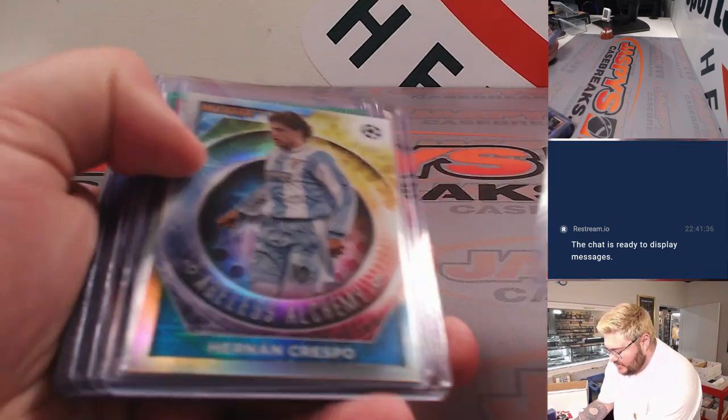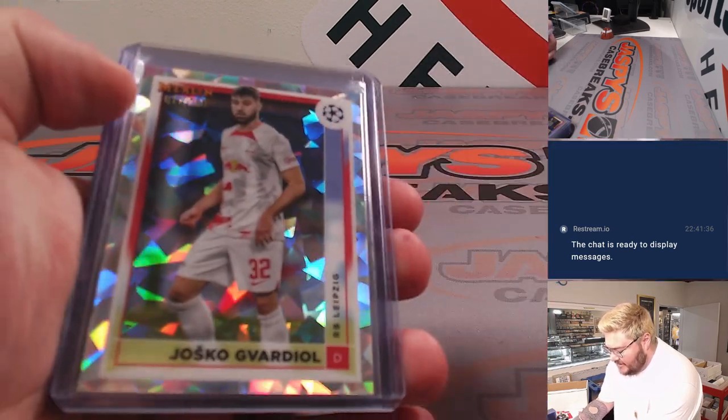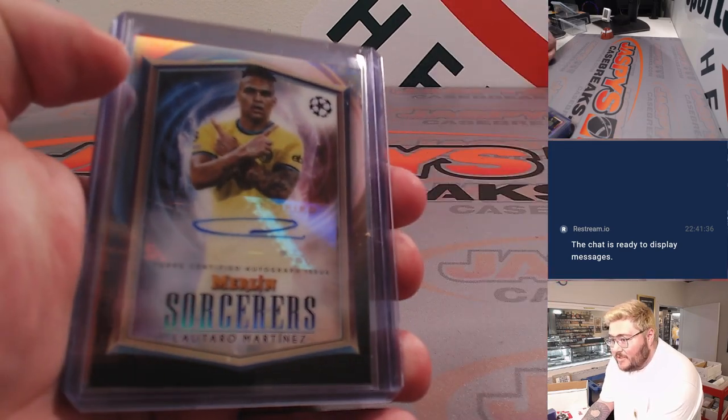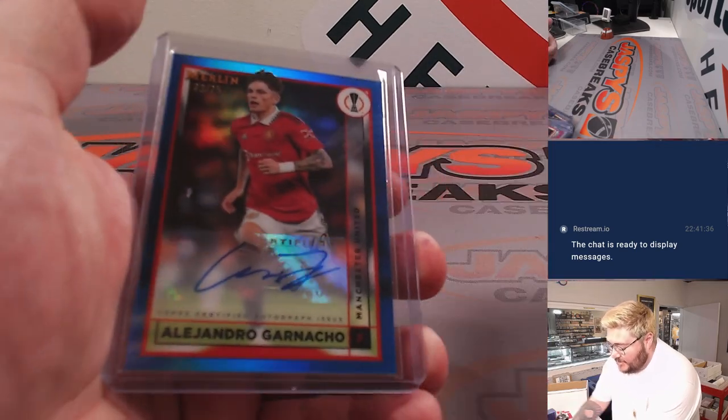Lots of nice color, some nice-looking inserts — the Masters. Has that same quality as last year. Nice with Toro Martinez from Sorcerers, a nice orange Sadio Mane, and a nice one here.